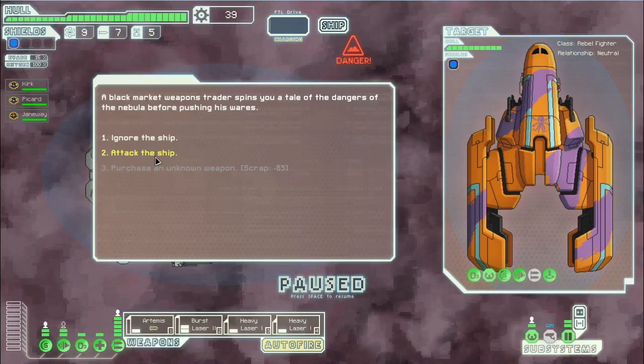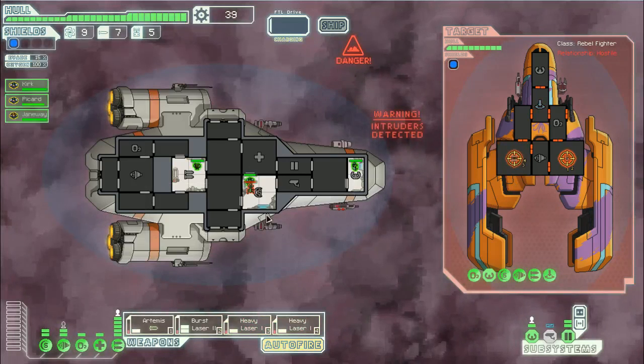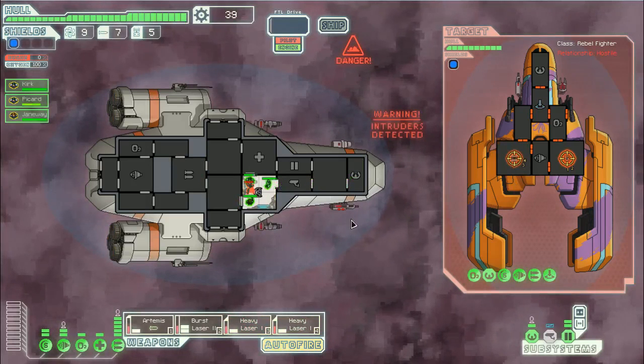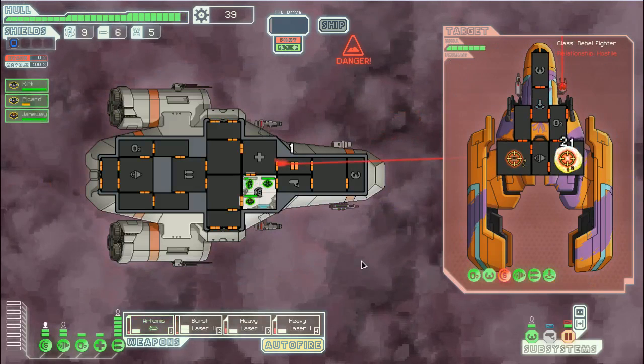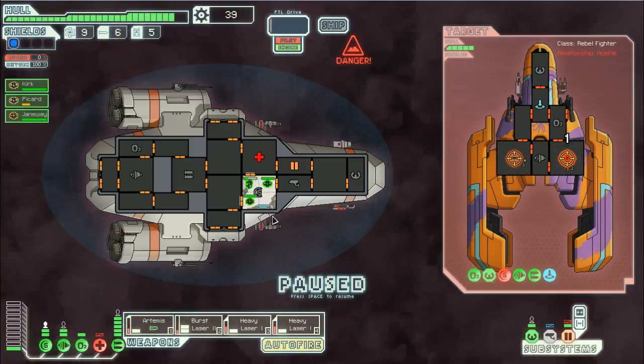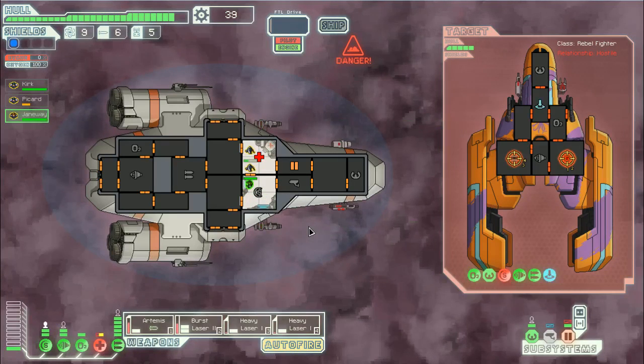This guy's just kind of hanging out there and he offered to sell us something, but we don't have any money. Let's just attack him and put our fancy new weapon system to the test. Oh, he's going to come board us - this is his transporter right now, it's blue, that means he's activating it. We're going to end up with guys on our ship shortly. He only sent one over.